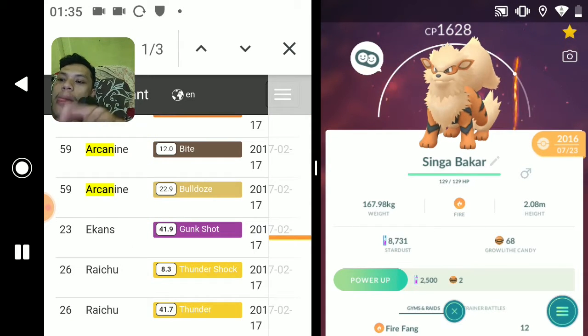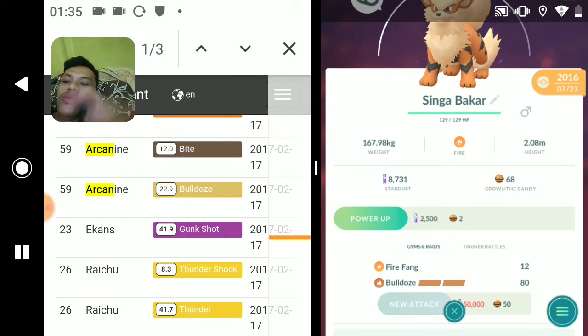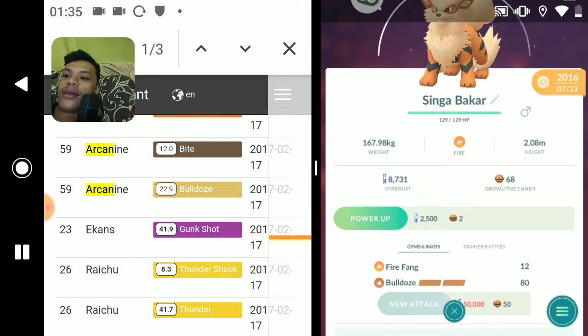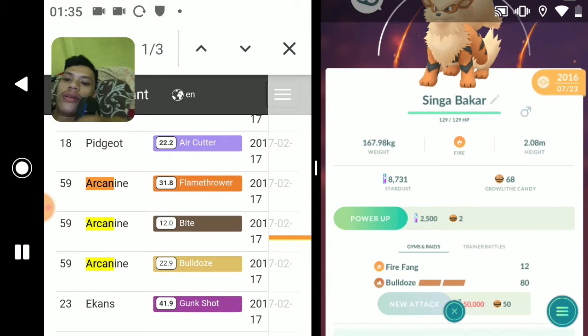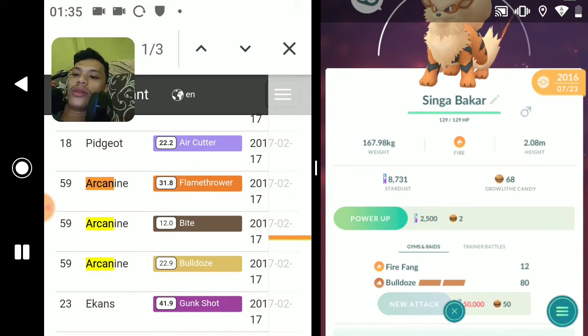Got Arcanine here. Let's see - I've got Fire Fang and Bulldoze. The legacy move here is Bulldoze, removed in 2017. I don't have Bite here or Flamethrower. I just have Bulldoze here - there you go.